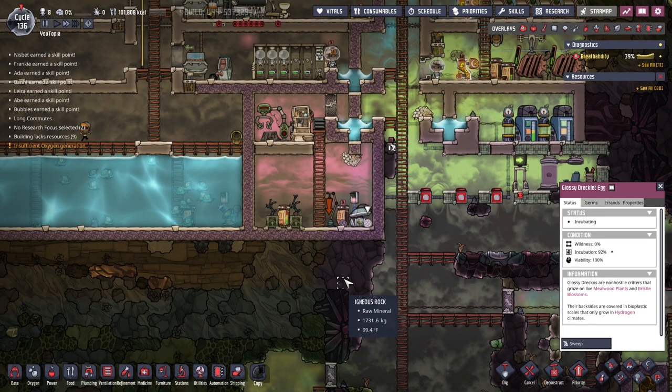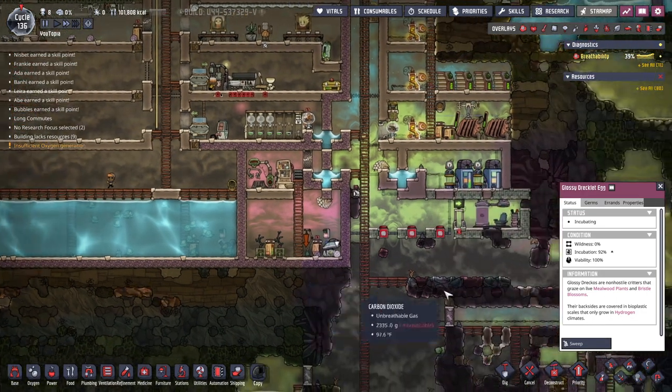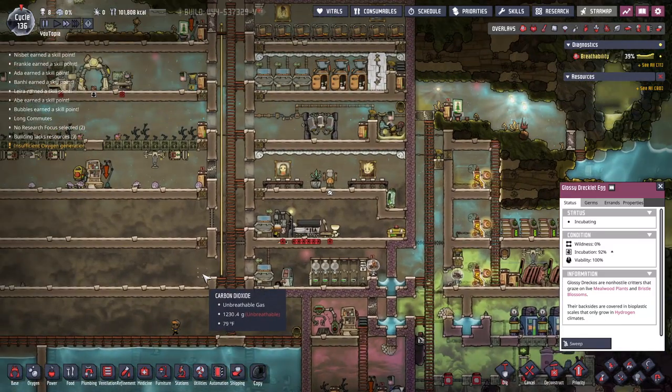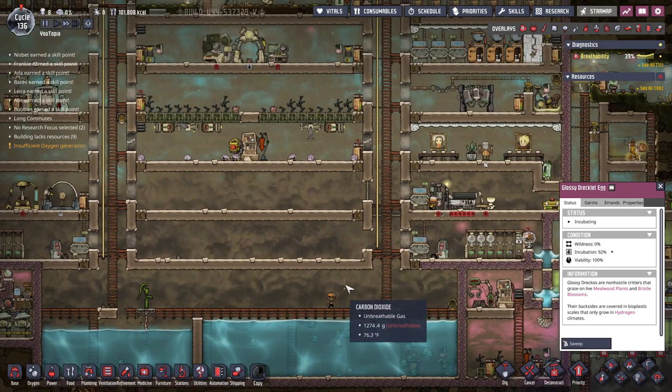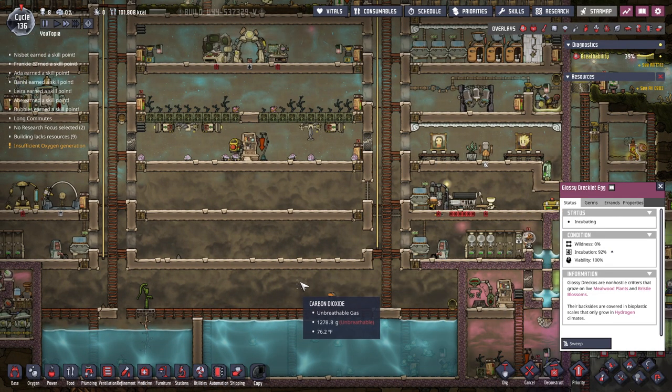I also want to start getting some of this carbon dioxide out and stored somewhere. We could pump it into space, but for now I'm just going to try to store some of it, just because it is starting to make things like working in the kitchen difficult for our dupes.